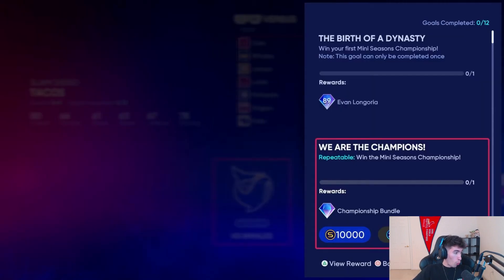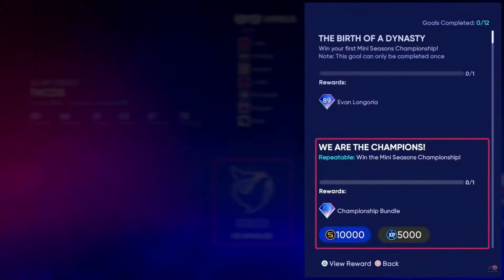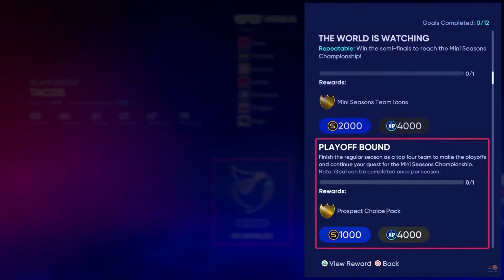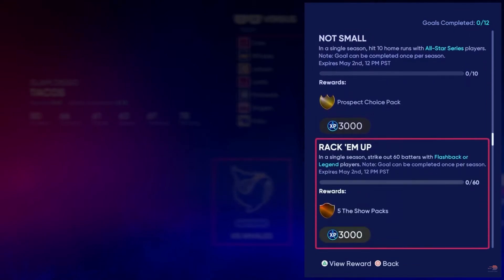There are rewards — winning your first Mini Seasons championship, which you can only do once, earns you an 89 overall Evan Longoria. However, there are also repeatable rewards: every time you win the championship, you get the Mini Seasons championship pack bundle, which includes 15 show packs, a ball, a pack, 5,000 XP, and 10,000 stubs. There are also rewards for winning the semifinals, making the playoffs, and tallying 20 hits in a season. Some goals are repeatable and some are not.